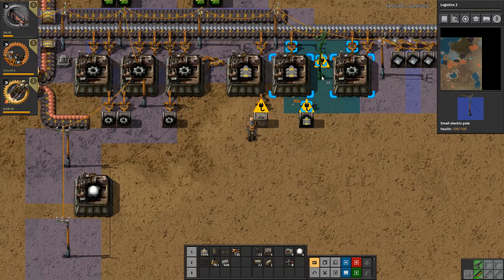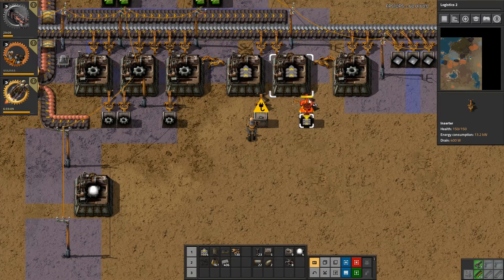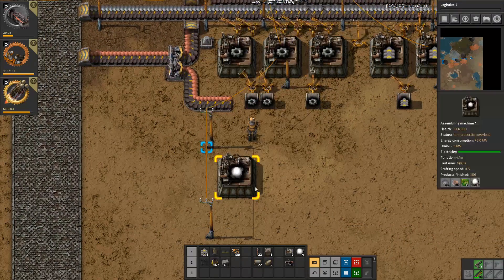I'm bad at this power thing. This one should obviously be here so that can go there, and that one could go there. Perfect - we got stuff! Give me more stuff.